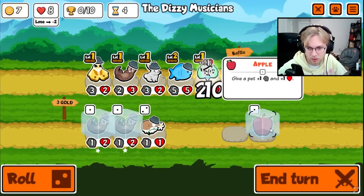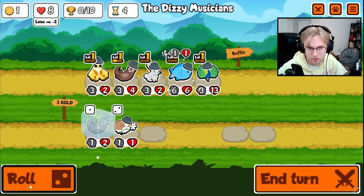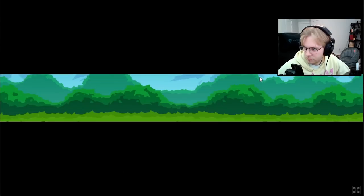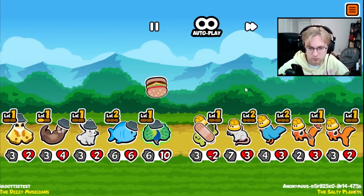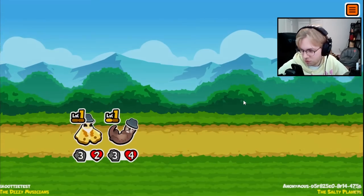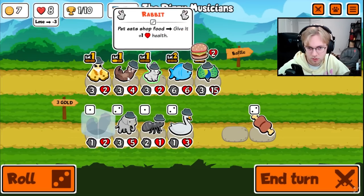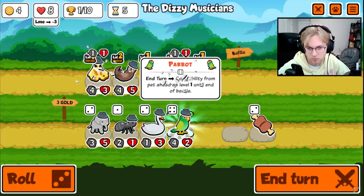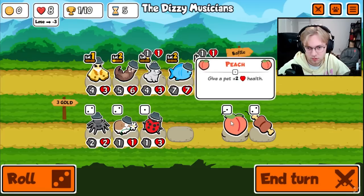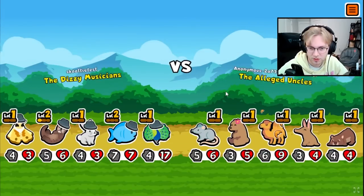Alright, give you broccoli, give you an apple, buy the otter, get a peach. I guess it's doing okay. I think garlic's probably the number one thing we want on it. We'll buy another otter, get a peach. We need it level two though so it gets like plus eight attack. We are killing everything.